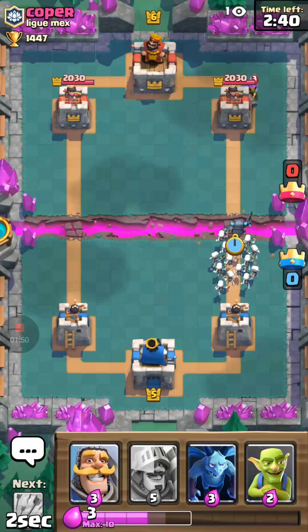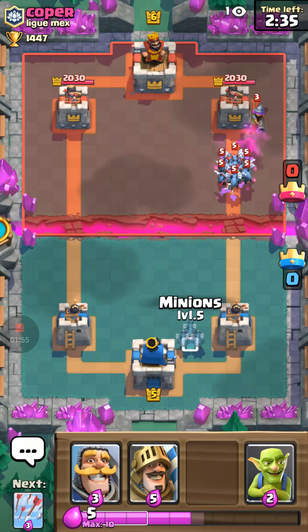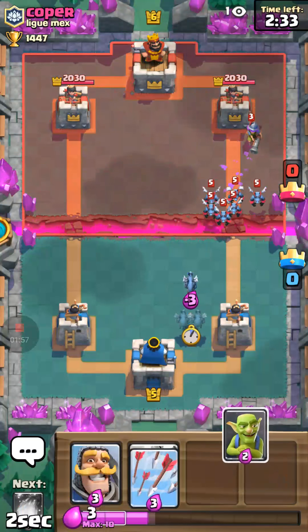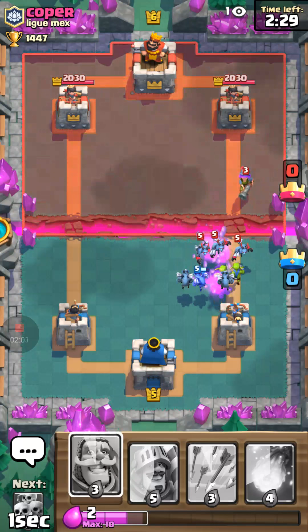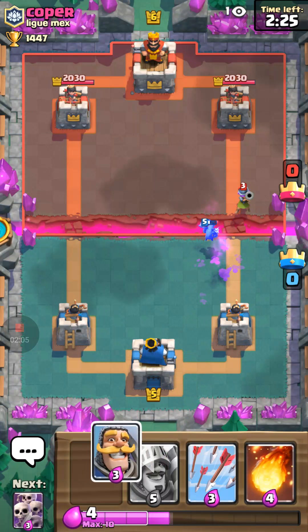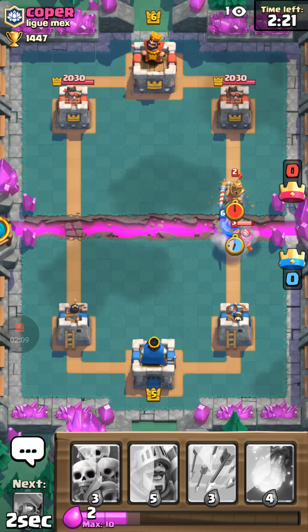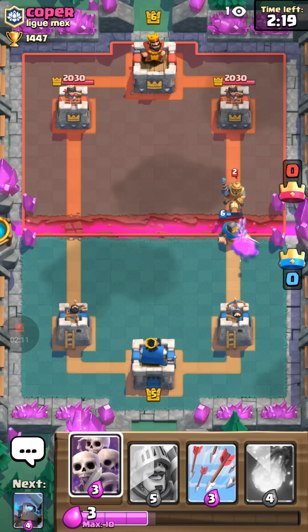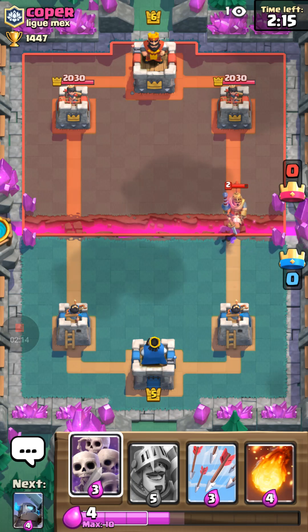Let's start with this free chest: 54 gold, six minions, and the furnace that we can now upgrade. The next one gives 55 gold, one upgrade, six Teslas, and a bomb tower. Our silver chest gives 36 gold, five minion horde, and one musketeer. It's a bit sad when our free chest gives better stuff than everything else.